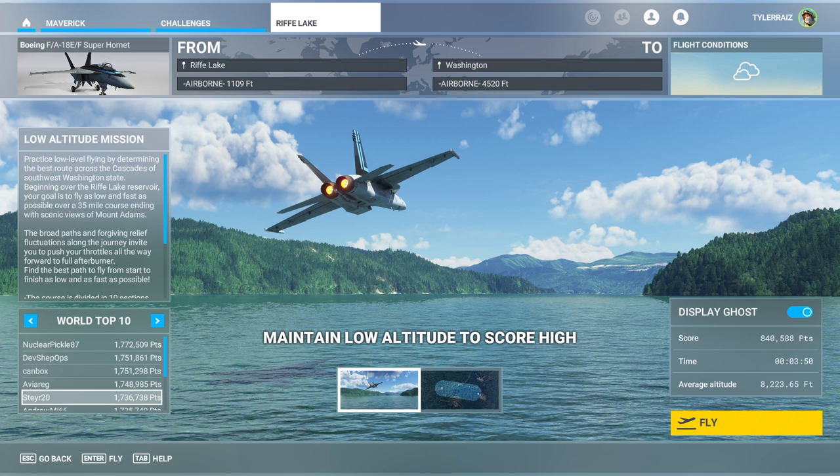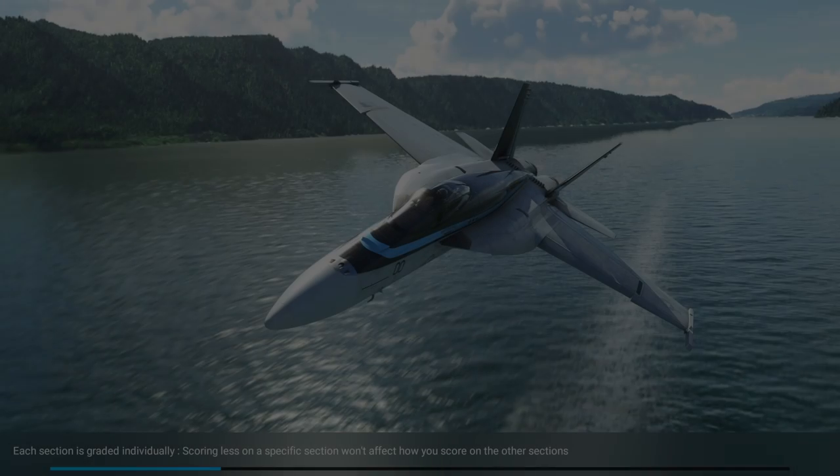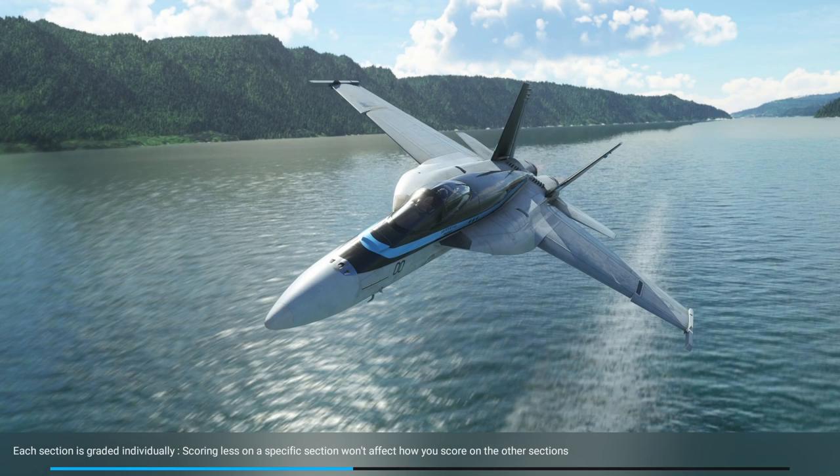We already have scores here and the scores are displaying. Last time I did challenges in the game they didn't display the scores properly, but we do have a world top 10 with Nuclear Pickle 87 at the top. And there's a ghost that apparently did 840,000 points. Maintain low altitude to score high — so it's a combination of altitude and speed. As you become familiar with a course you'll be able to optimize your speed and height accordingly.